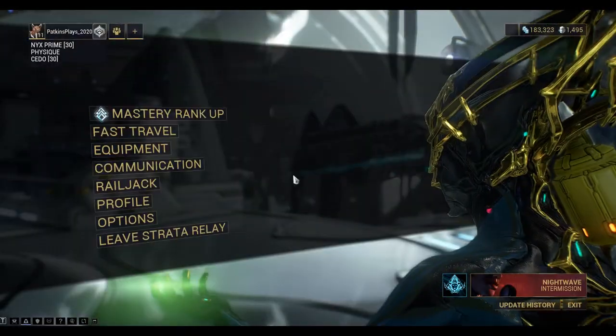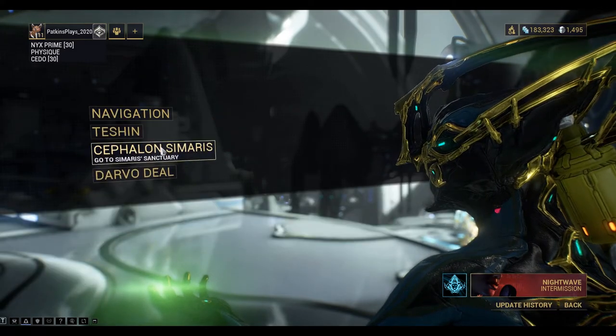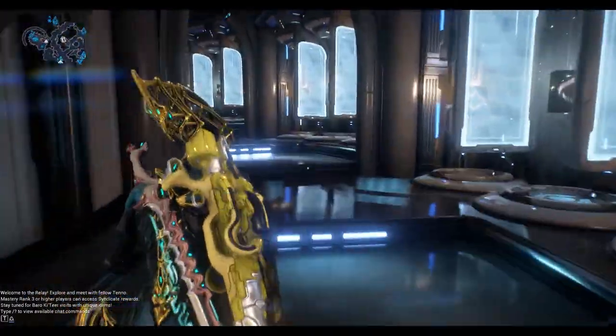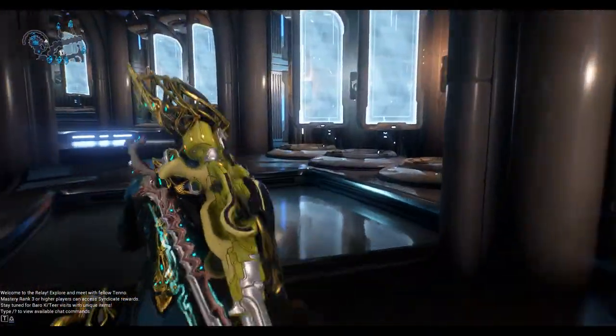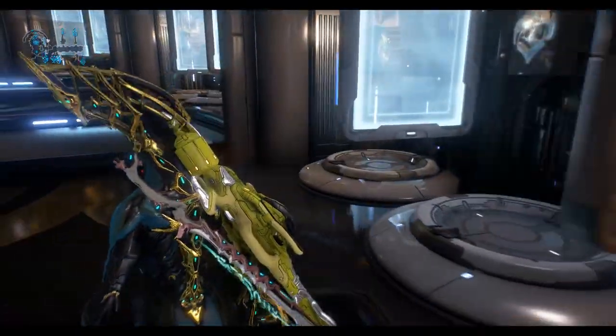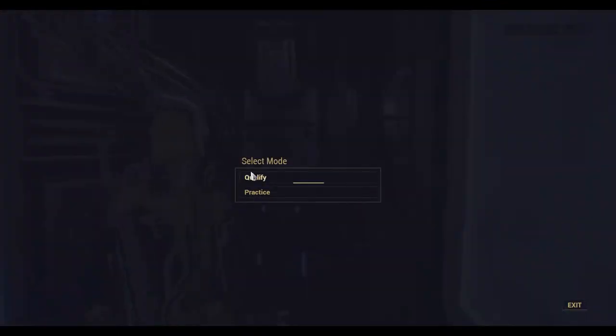So we need to fast travel to Cephalon Samaras. And of course here on the right hand side we've got all the practice booths. Let's find the one for Mastery Rank 12. We can select practice.